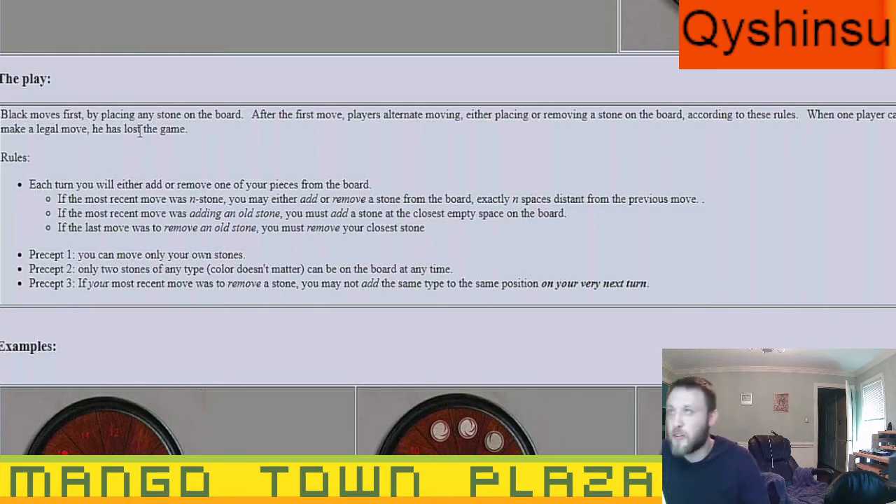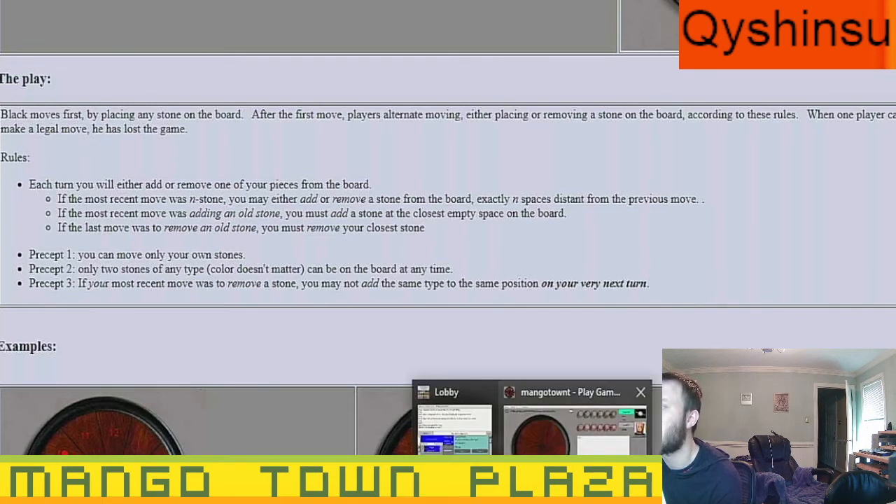Black moves first by placing any stone on the board. After the first move, players alternate either placing or removing a stone according to the rules. When a player cannot make a legal move, they lose the game. Each turn you either add or remove a stone. If the most recent stone was a zero stone, you must add a stone at the closest empty space; if the last move was to remove a zero stone, you must remove your closest stone.